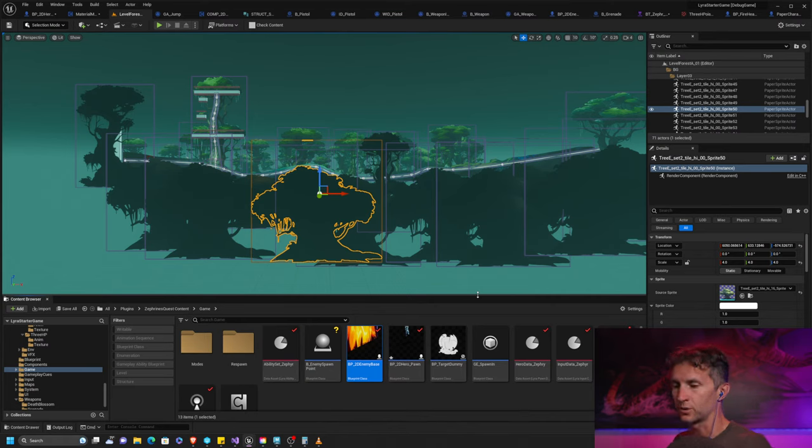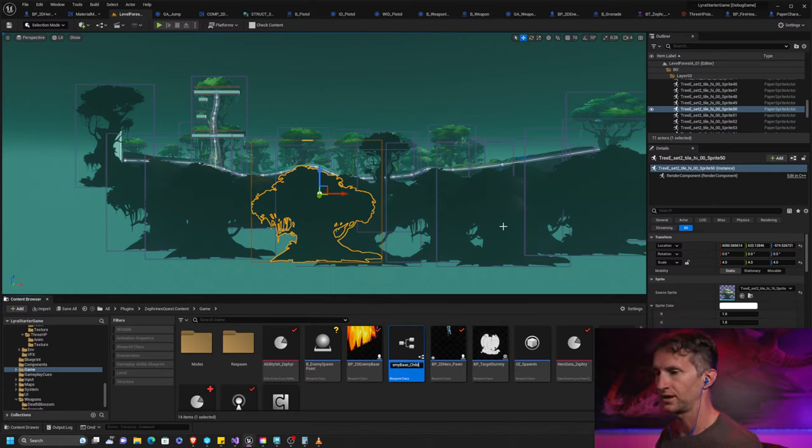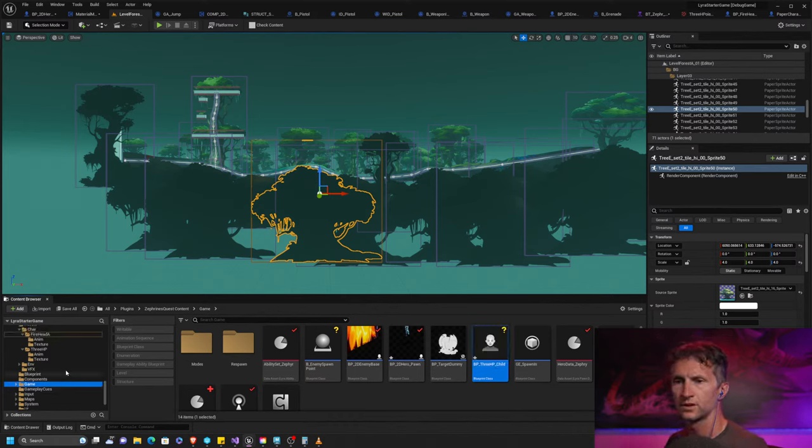We're defining classes: everything by default is a paper 2D character. We have another class for enemies and another for heroes. Enemies share certain traits, heroes share certain traits, and we just reuse that. So I'm going to right-click on my 2D enemy blueprint, create a child blueprint class, call it bp_enemy_3HP_child, and put it in our 3HP folder.